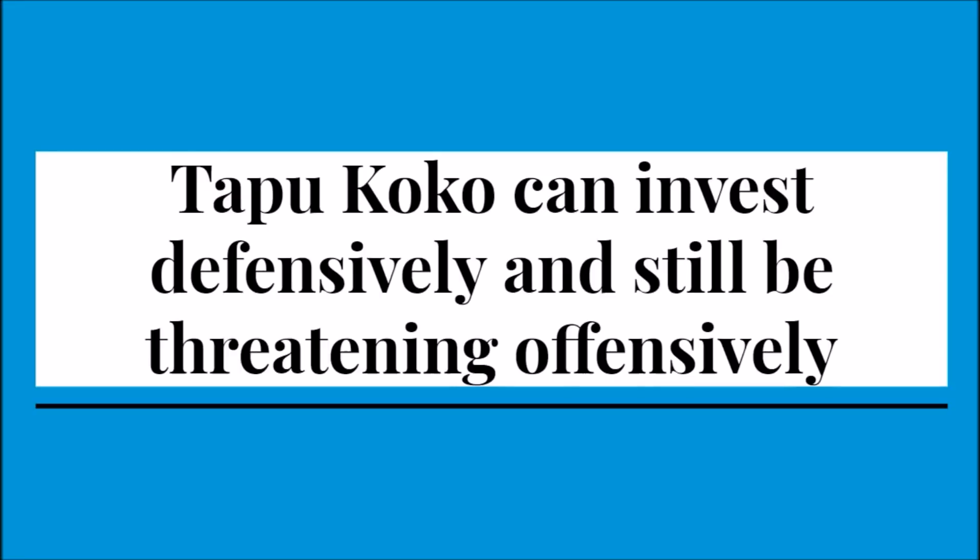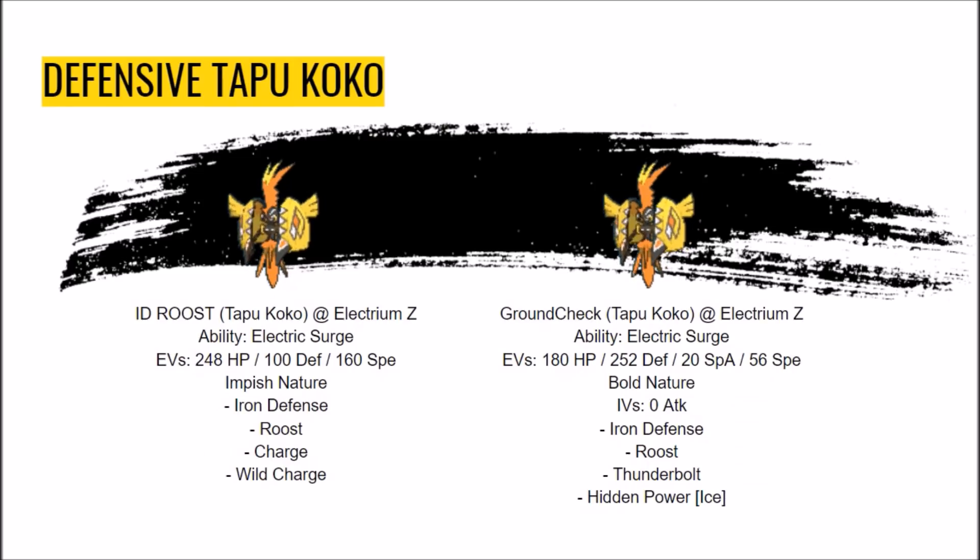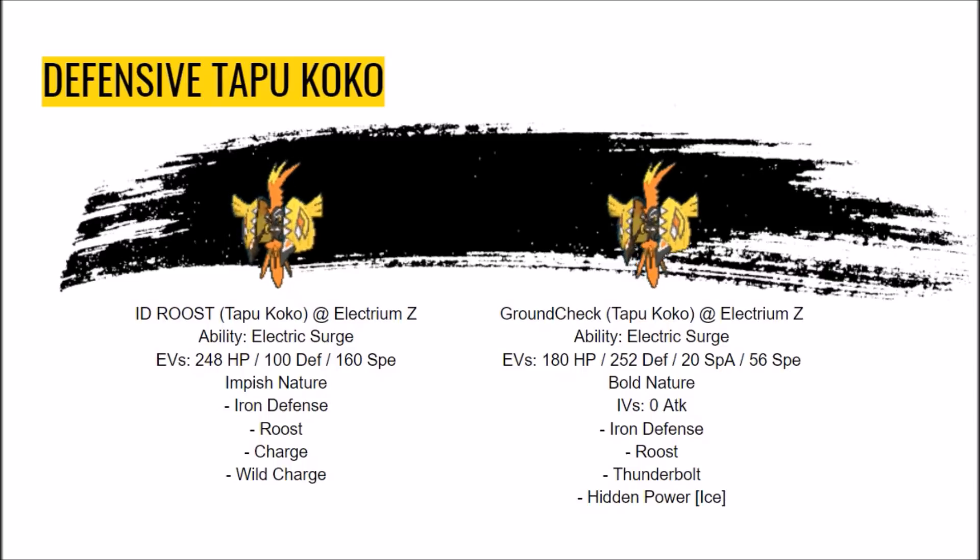Tapu Koko can invest defensively and still be threatening offensively. Tapu Koko has speed and offense kind of given to it, so it's free to invest defensively. Its seemingly frail base defenses are patched up by this freedom of EV investment and the capability of boosting either defense by two before the opponent can move with Iron Defense or Z-Charge respectively. This results in defensive sets combining Roost with defensive boosting moves, turning Koko into a defensive behemoth without hurting its ability to drop a Gigavolt Havoc and end lives.